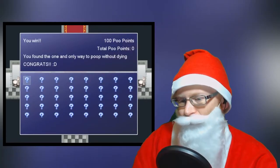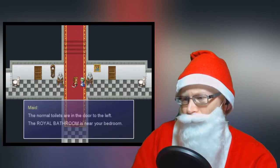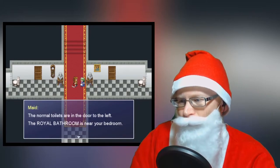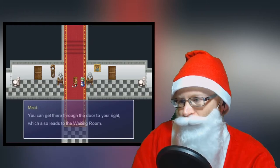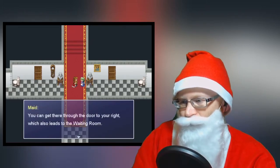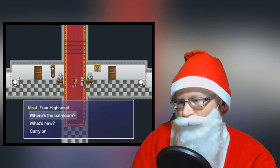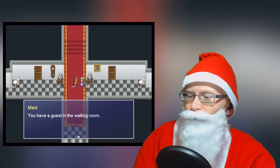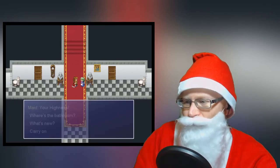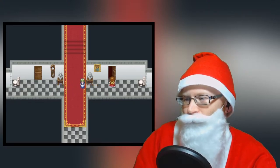You, madam. How do I speak to you? Maid, your highness. Where is the bathroom? The normal toilets are in the door to the left. The royal bathroom is near your bedroom. You can get there through the door to your right, which also leads to the waiting room. Is there anything else... hey, what's new going on in town? You have a guest in the waiting room. Oh, that's very interesting. We're going to go use the royal bathroom.